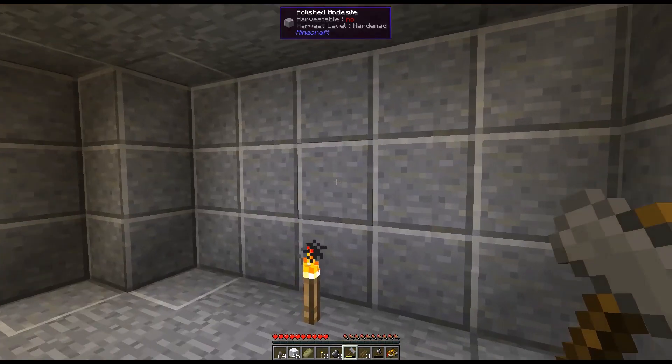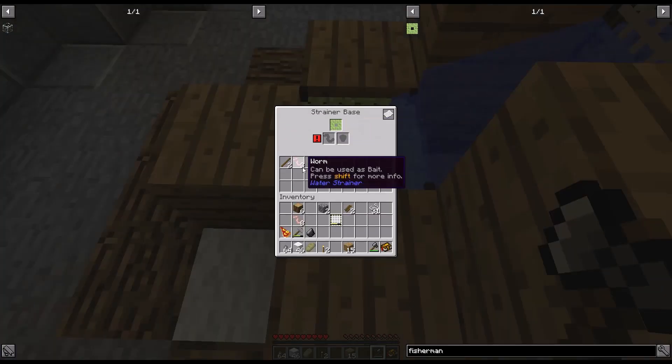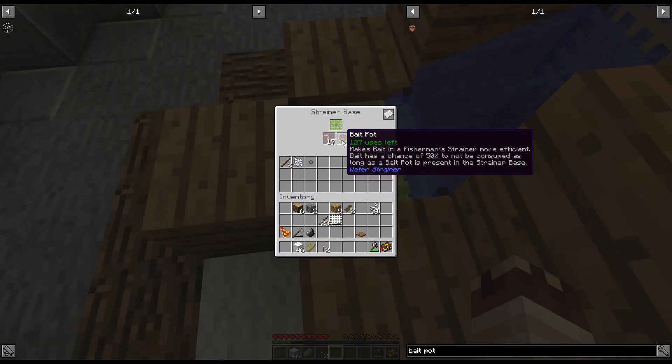And now we are surrounded by a currently unbreakable andesite. If you don't feel like wasting wood on chests, use your strainers that you already have. One fisherman's strainer requires bait. A bait pot will make bait more efficient. It wasn't that hard to get because we have clay. Bait has a 50% chance to not be consumed as long as a bait pot is present.